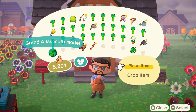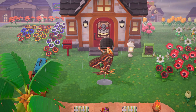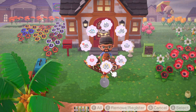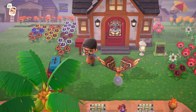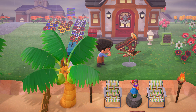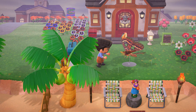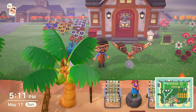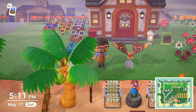The Atlas Moth model is one of the largest bug models you can have commissioned — it takes up four furniture squares, and as you can see it is massive. I'm not really sure where I'm going to put it right now. I might put it by Blathers just because it'd be funny, since he hates bugs for some unexplained reason. But I'll find a place for it on my island.